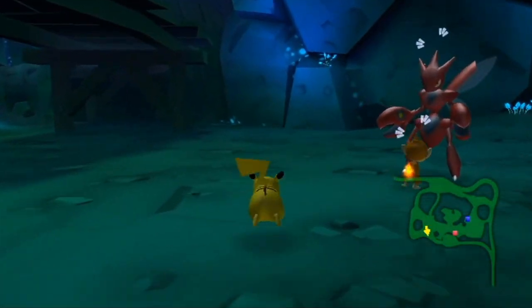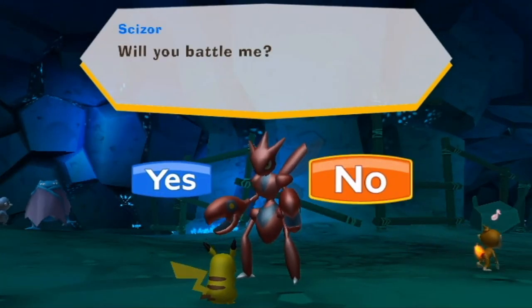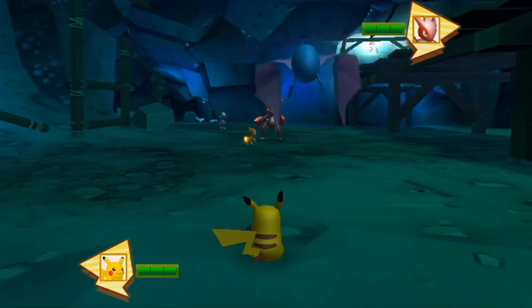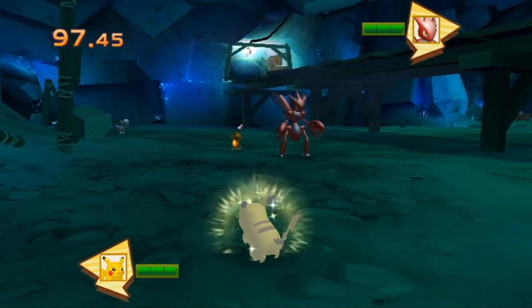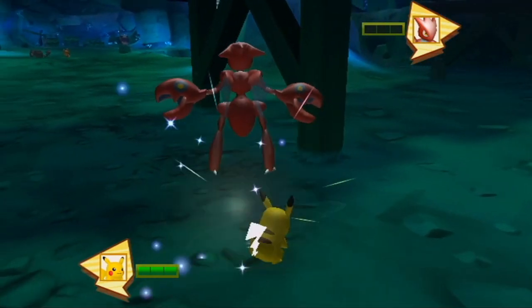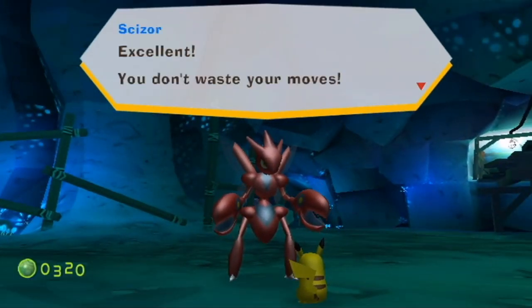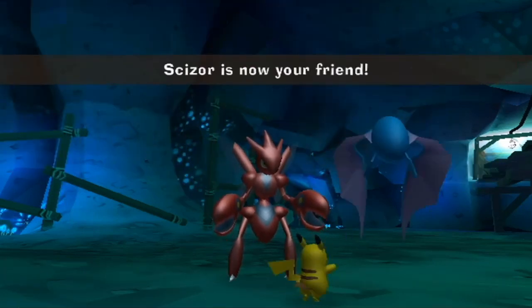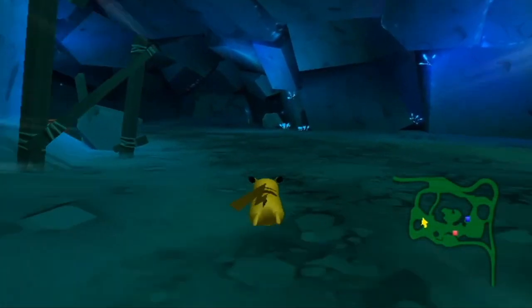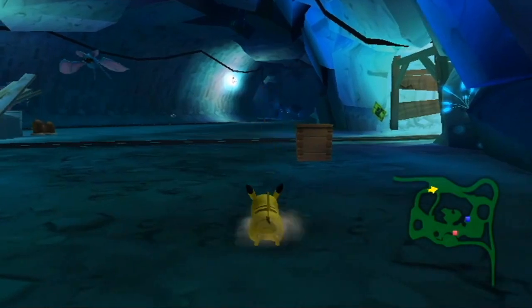Over here we have Scizor. Even though he may seem like the big baddie of the zone, he's not. Let's battle him — slap him in the face with that tail. Thunderbolt and Iron Tail combo does excellent work. 'You don't waste your moves — I like to be your friend.' And there we go, another Pokémon befriended. Now we should be at 80 — we hit the 80 milestone! I was going to say that's halfway, but I forgot the total is 193.